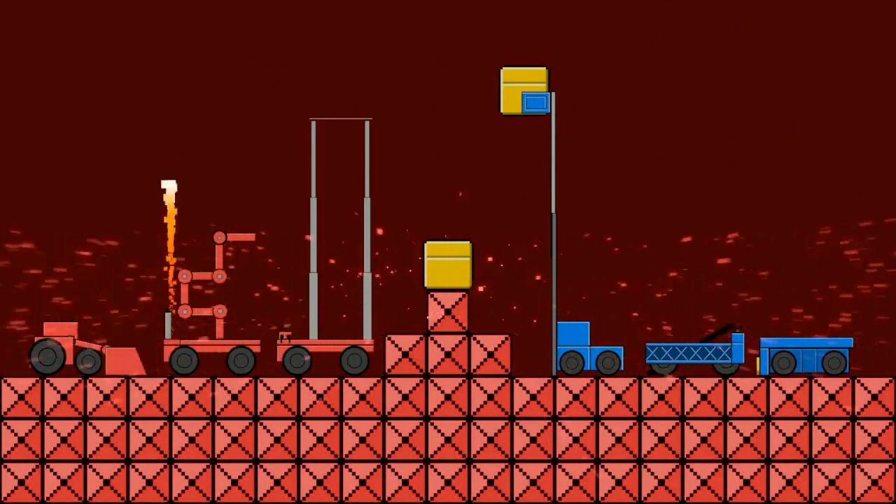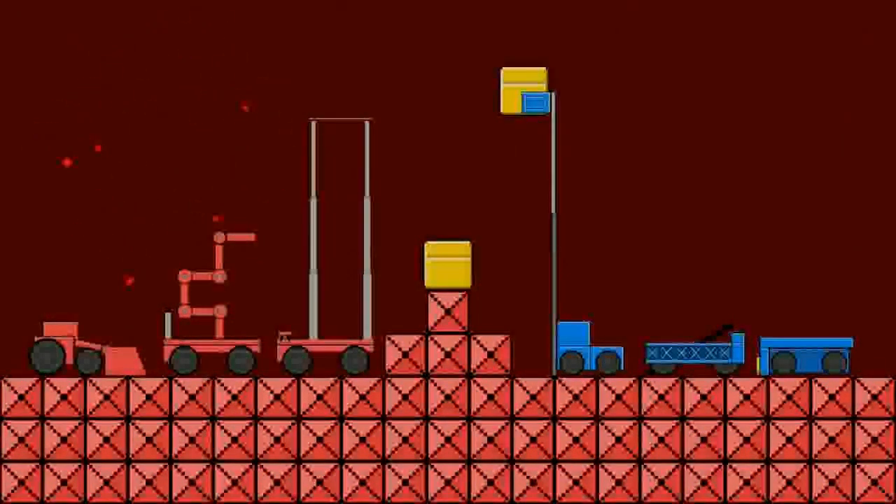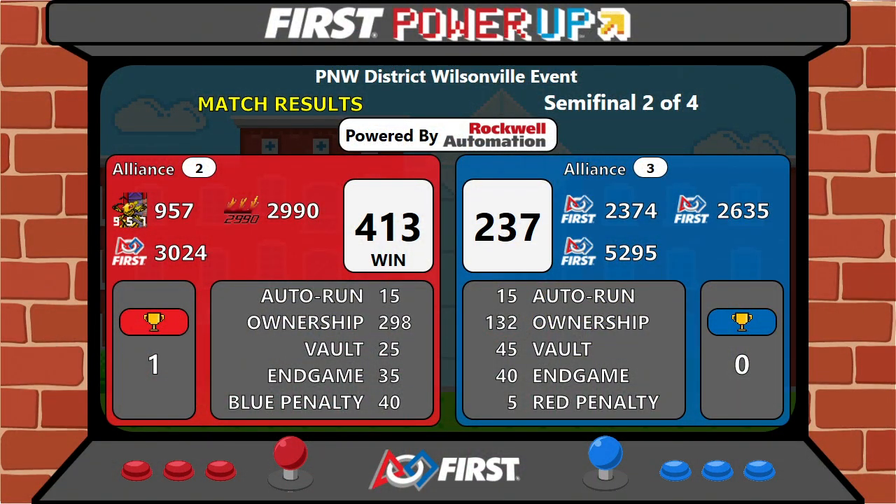Your score for semi two: red takes a victory, 413 to 237.